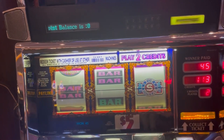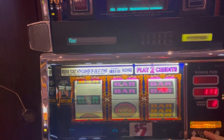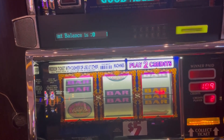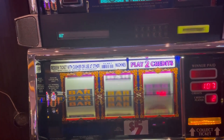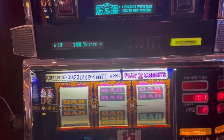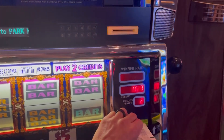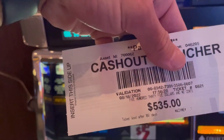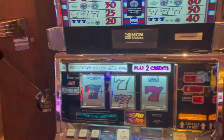Spin number three on Top Dollar — come on. Number four, can we get lucky? Last spin — oh no, that's all right. Top Dollar did us good. We are at $535, so Top Dollar actually brought us up back over $500.